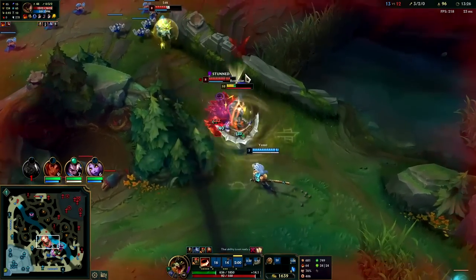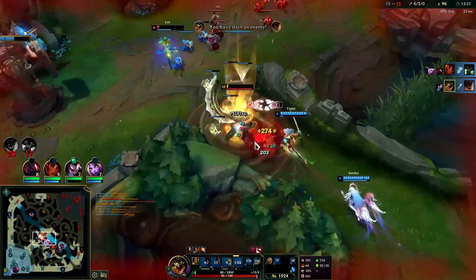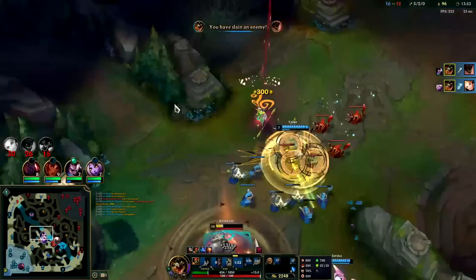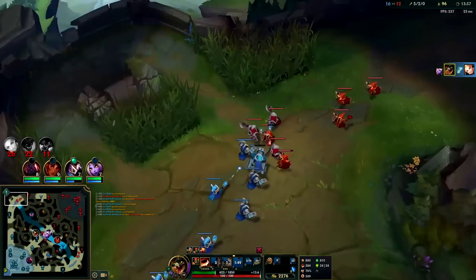Auto attack W reset, get our R on, walk into them for a big Q. Down Lux should go from the minions — and yup. Warwick's dead but I still have Bloodscent on me. I want to go dump this wave real quick — I should be able to heal up rather quickly.